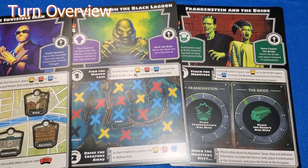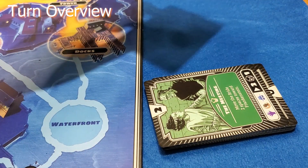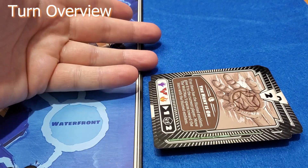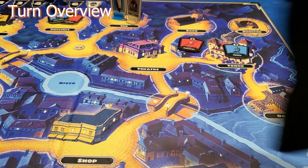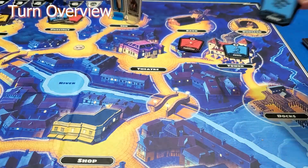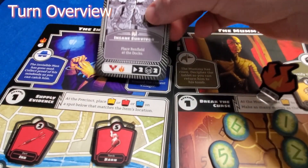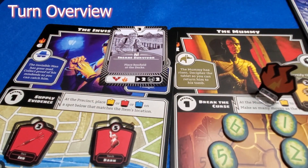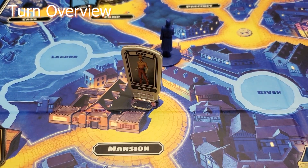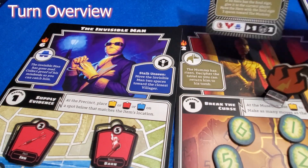The first thing you do in the monster phase is to draw the top card from the monster deck. The number at the top of the card tells you how many new items are going to be added to the map. Randomly grab that many items from the bag and add each one to the location on the board that matches the location on the item. Next, check the symbol in the middle of the event section. If there's a villager symbol, then follow the directions given for the event. This usually includes adding villagers to the board. If the symbol matches a monster that's in your game, then follow the directions listed in the event area of the card.